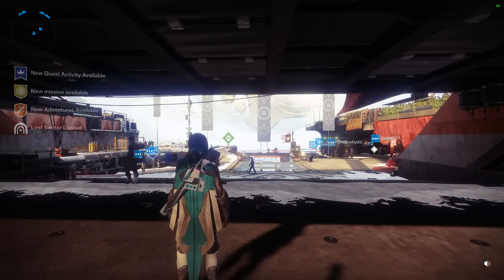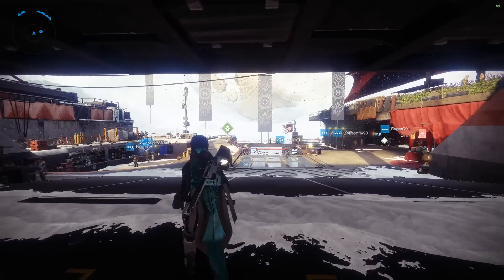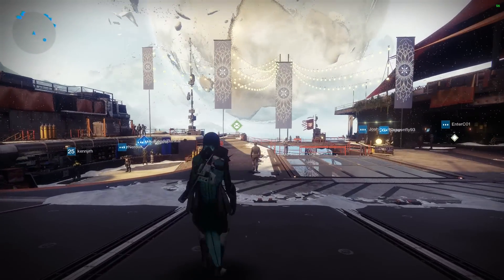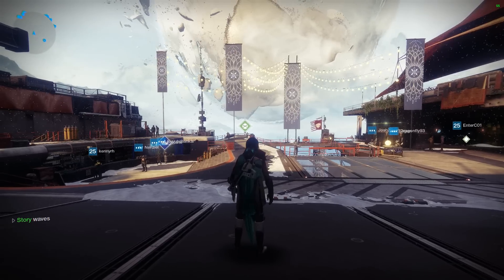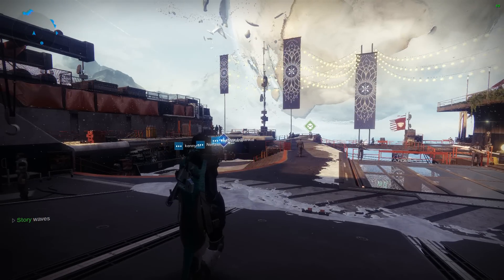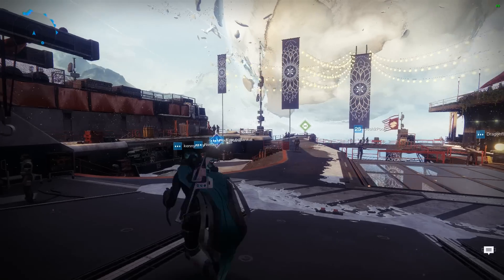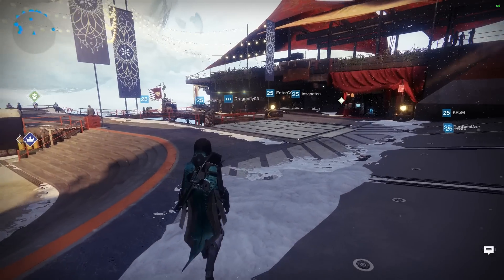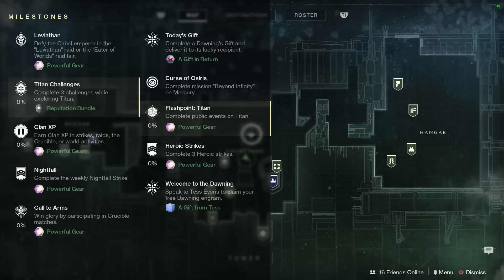Hello there ladies and gents, welcome back to another fantastically festive weekly reset video for Destiny 2. It is indeed very close to Christmas. This weekly reset is running from the 19th of December through to the 26th. The Dawning is upon us — look at the snow in the tower. All the milestones have been reset: clan XP, Leviathan raid, nightfall force, and our flashpoint on Titan for this Christmas week, call to arms, all that kind of stuff.